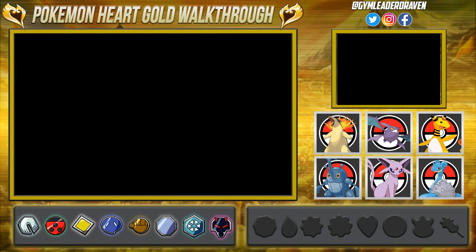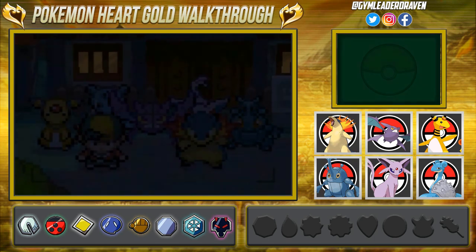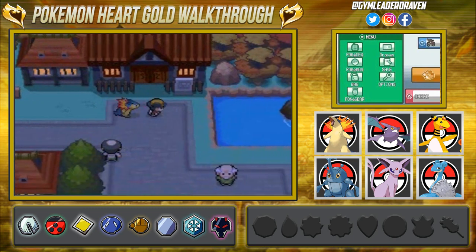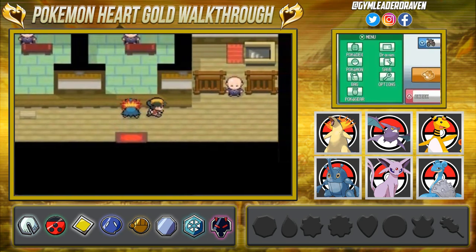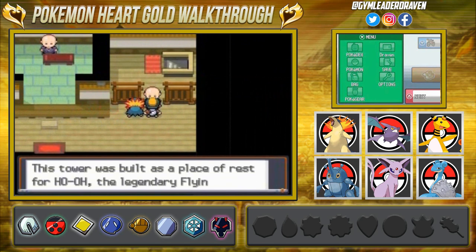Let's take a picture of us one last time, because we've got a legendary Pokémon ready to just burn us to a crisp. I am NOT excited about this — legendary Pokémon are annoying — but now that we've got the Clear Bell we can actually go through this area right here.